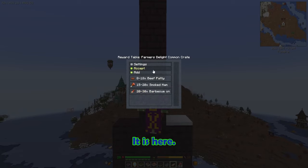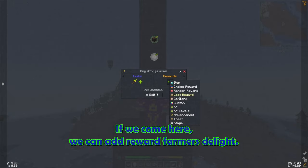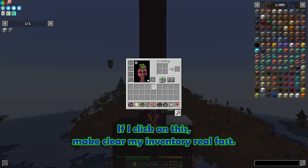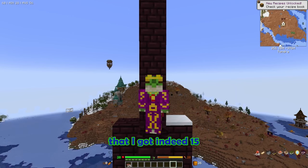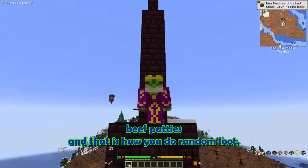Now we have this — it is here. We have Farmer's Delight Loot Crate. If we come here, we can add loot reward: Farmer's Delight, and now it's here. Let me clear my inventory real fast. If I go in here and click on this, we can see that I got indeed 15 beef patties. And that is how you do random loot.